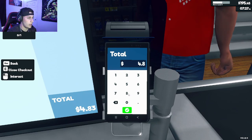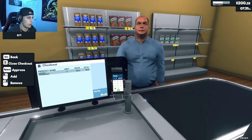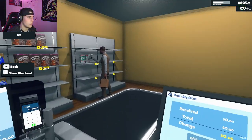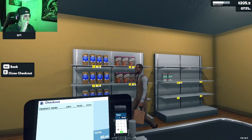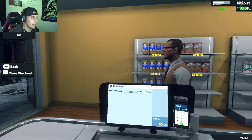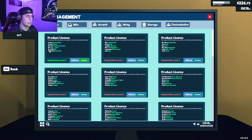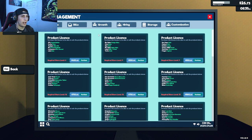Another customer getting two cereals — big payday! Check this guy out. Now let's go get our product license from management — purchase that. We got bottled water and cheese unlocked, but I need to purchase a fridge or shelf to display them. Let's go to Market, then Furniture.